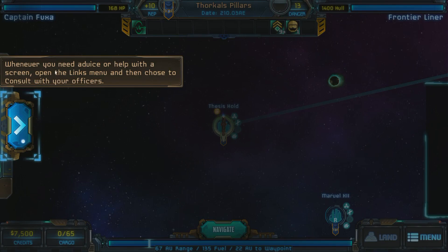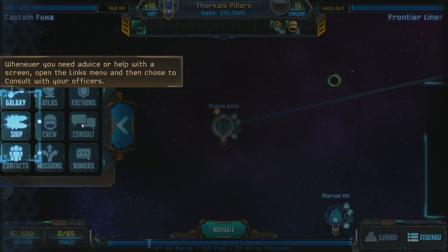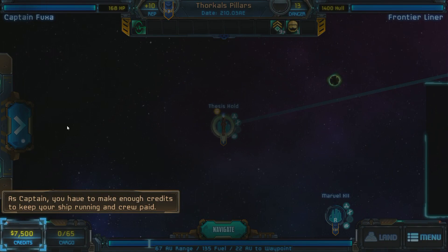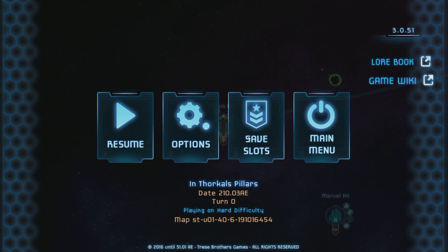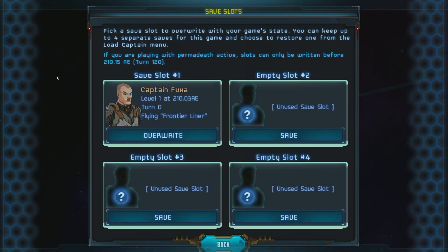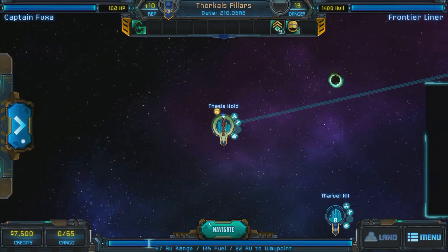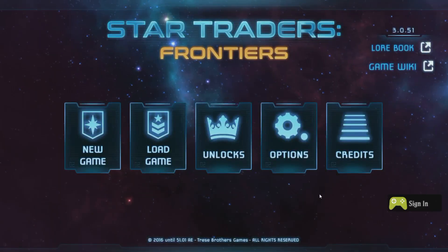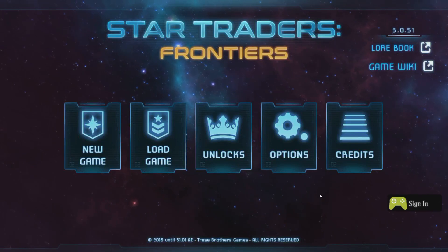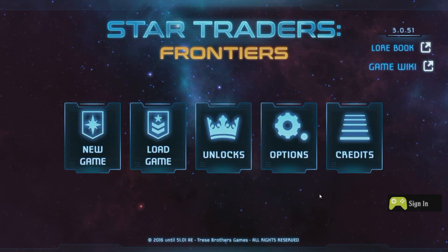Now there's a quick tutorial prompt — whenever you need help, open the links menu and consult with your officer. I accidentally skipped the tutorial, but that's fine. There's a lot of help in this game — I don't really need it. That's basically the intro. This is a good stopping point, so let's save here. You can save to save slots at turn zero, but only for about 120 turns before this button gets grayed out. That's the first episode done — character creation is out of the way. I'll jump into the run proper in the next episode. So for now, take care.